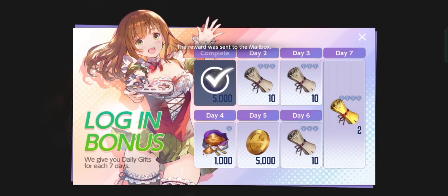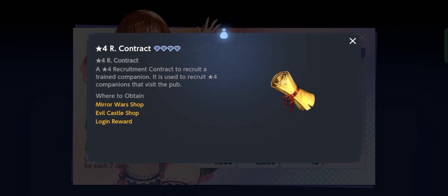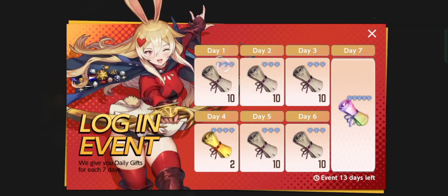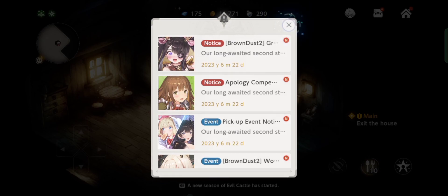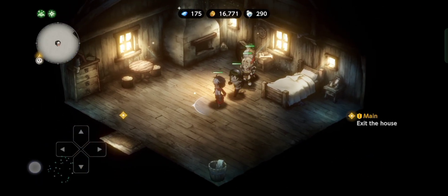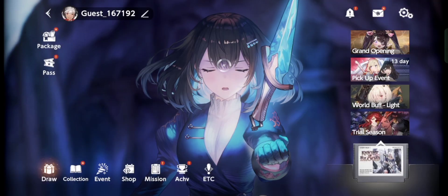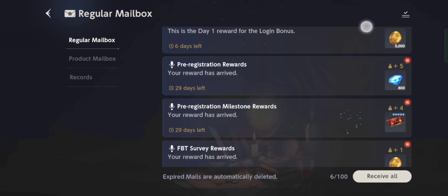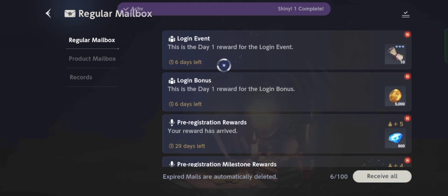Here's our login bonus. Is that a four-star or five-star? Oh, there you go — that's a five-star. Now go to the home button and then go to the mail of course.